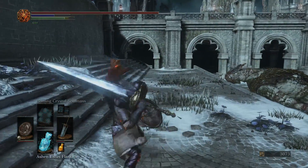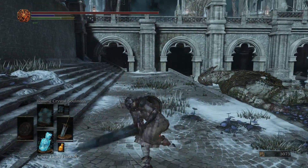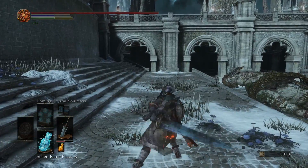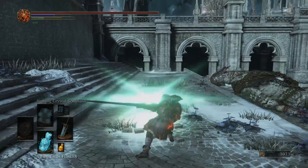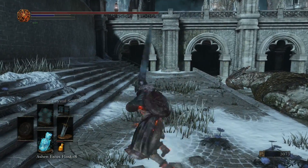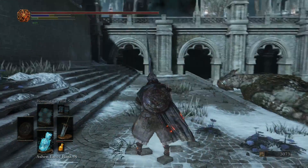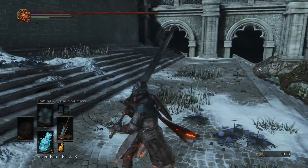Its running attack and backstep R1 are a spin-around slash. When two-handed, its R1s are overhead slashes slightly angled, its R2s are horizontal slashes, and again its R2s do shoot out beams of moonlight when fully charged. Its skill is called Moonlight Vortex, which releases a beam of moonlight in an area of effect around your thrust.